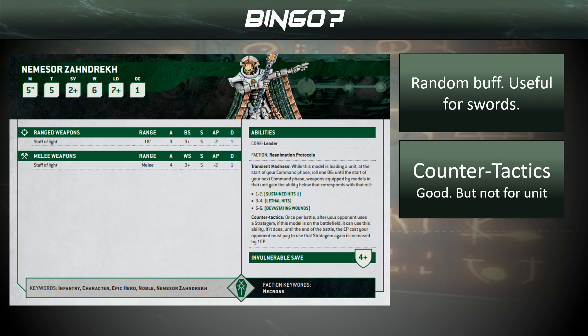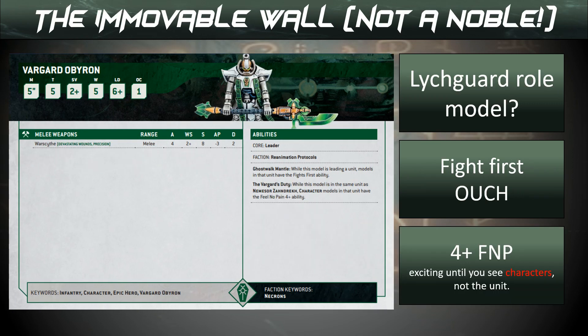Nemesaur Zendrek — in the lore he's actually losing his marbles a little bit. He gives us some random buffs. We've got Sword and Board, and we've got Warscythe. Unfortunately for the Warscythe we don't want these buffs: on a 1-2 sustained hits; 3-4 lethal hits — auto wound, meaning we don't get to try for Devastating Wounds; 5-6 Devastating Wounds, which we've already got. So we probably won't put him on Warscythe. However, on Sword and Board, all of those results are great. He also has a nice ability increasing the CP cost of our opponent's stratagems — very useful. He can be combined uniquely with another character, though note that character is not a noble, so he wouldn't give us the noble bonus and is really only good alongside Nemesaur.